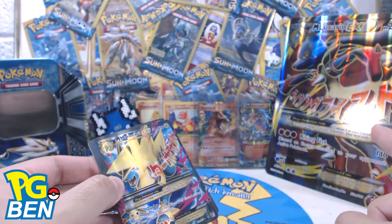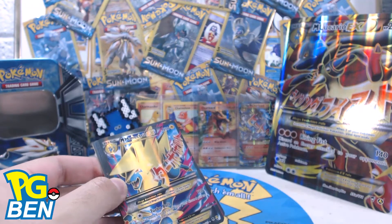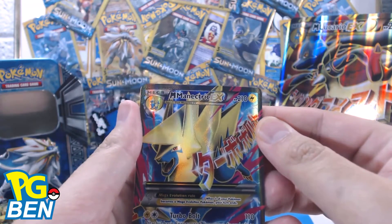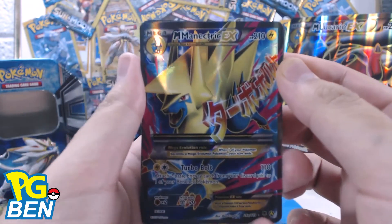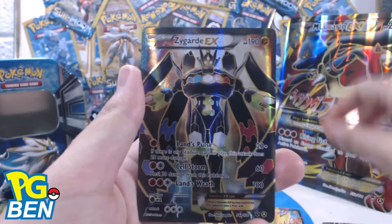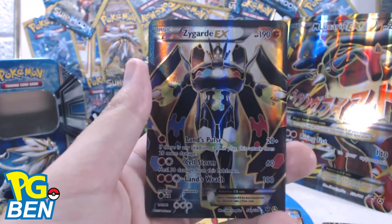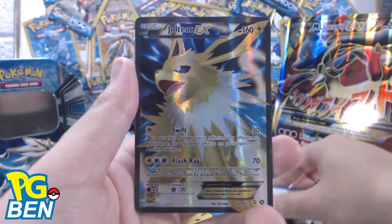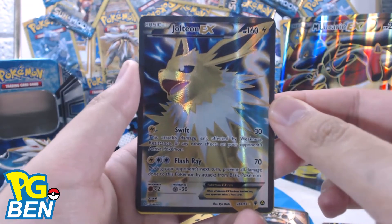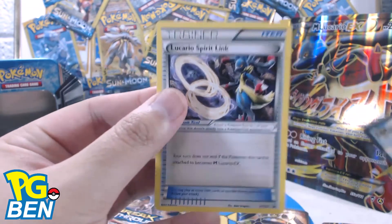It's that Mega Lucario extra large promo card — it's actually pretty legit, full art. It also comes with the Mega Manectric EX, which is actually pretty cool, the regular Lucario card, the Zygarde EX which is pretty legit, the Jolteon EX as well — pretty legit if I do say so myself.